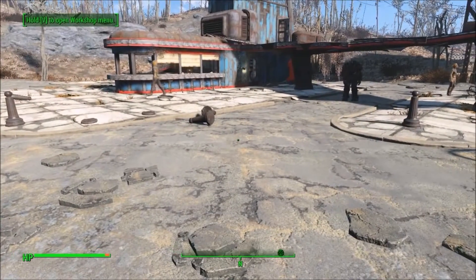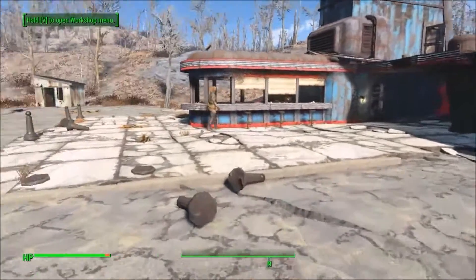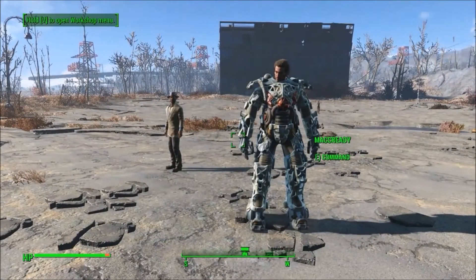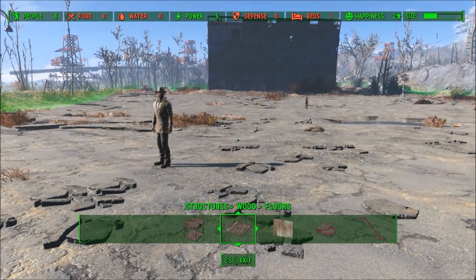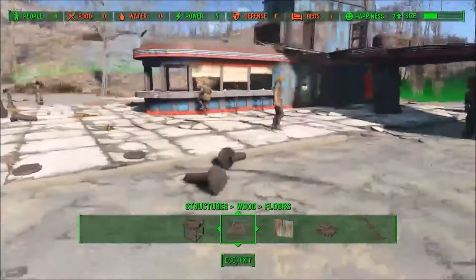Now each settler here will need one food and one water to be content, however these resources can come in from other settlements as long as they are connected by supply lines. Looking at our own food and water supply, it's kind of clear that we're going to need some help. We have no food, no water, and a happiness of two.